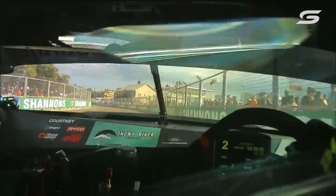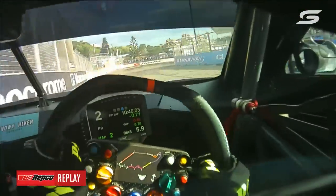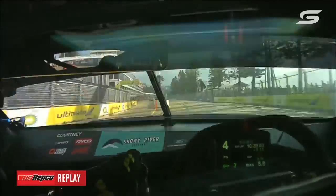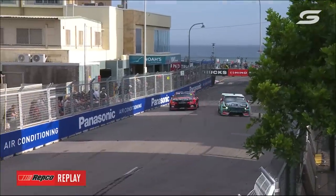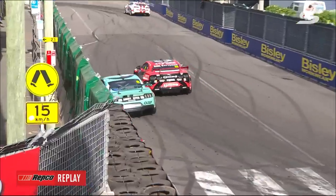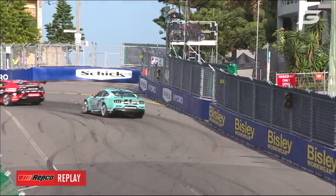Replay of James Courtney just getting loose on the exit of the final corner. Let's have a look at what it looks, sounds, and feels like from his viewpoint. That was a pretty hefty tweak of the steering wheel and arms down at Turn 8. James Courtney gets a little bit of bulldozer action from Scott Pye, who sneaks on by in the Hino entry.